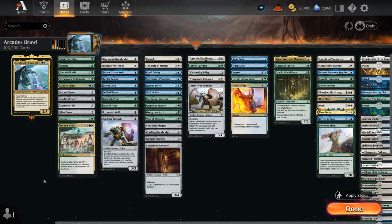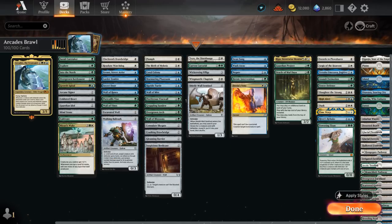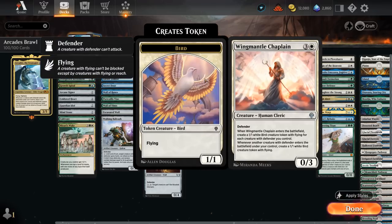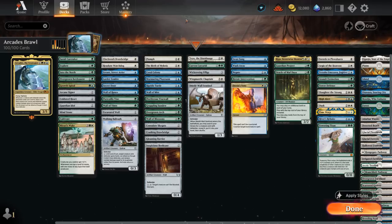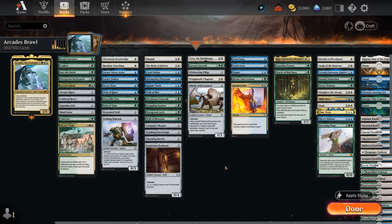The deck picked up quite a few new tools with Dominaria United, which had a bit of a defender sub-theme in limited. Karzak Walking Bulwark lets our defenders attack even if we don't have Arcades. We've got the Shield Wall Sentinel which can tutor up any creature with defender — often grabbing Wing Mantle Chaplain, making a 1/1 bird token for each creature with defender we control, with each subsequent defender also generating a 1/1 bird token. And we've got the Vine Wall, which can also help us hit our land drops.